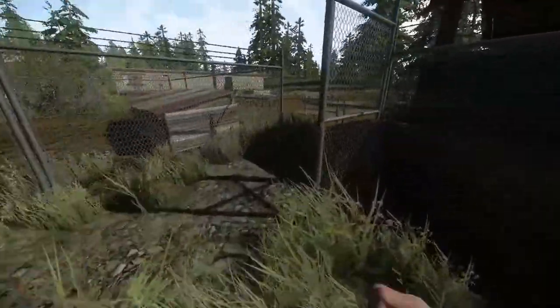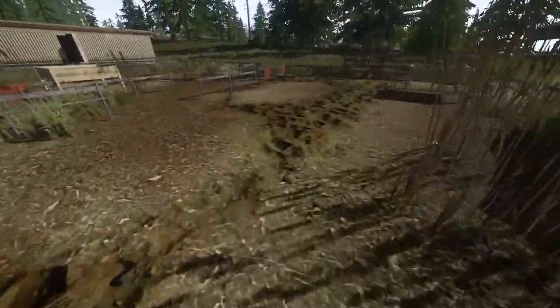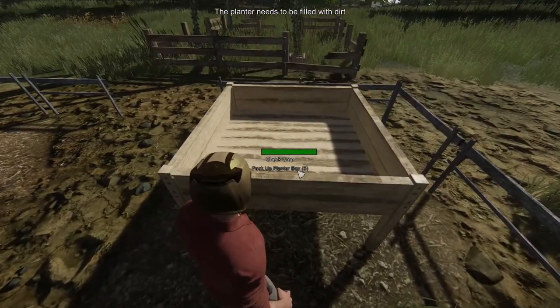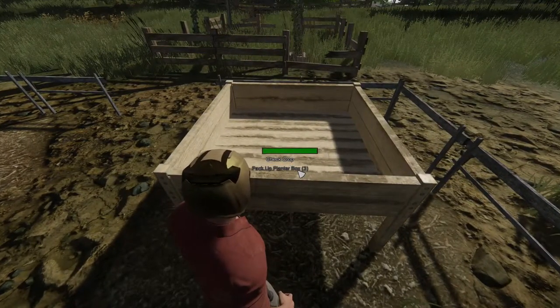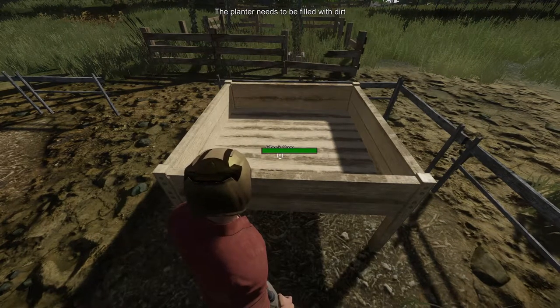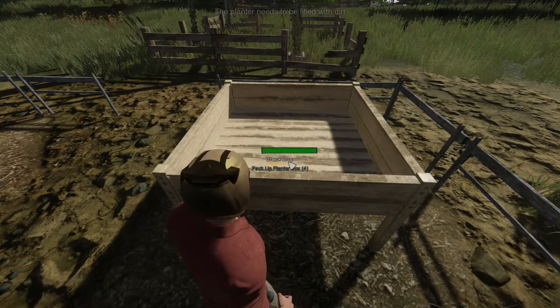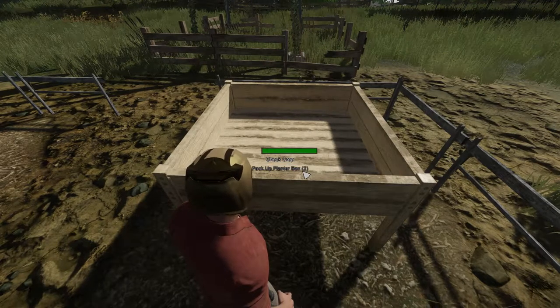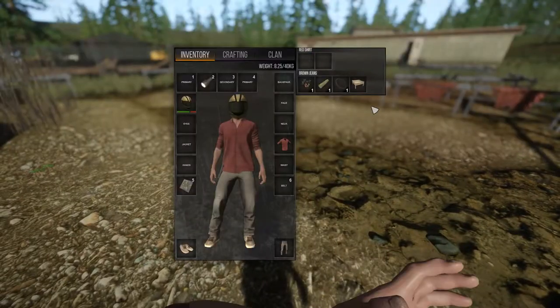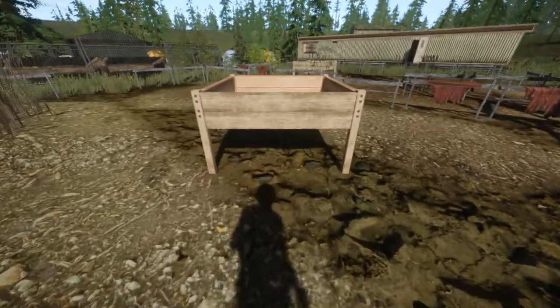Next up is farming. You can find these random boxes pretty much anywhere around the map, usually behind outskirt houses where chickens are and stuff. How they work is where you find them you can use them, but so can anyone else. So if you plant any crops there, other people can come around and mess with it. I would recommend making a base and taking the box and putting it in there.